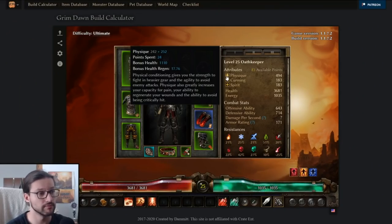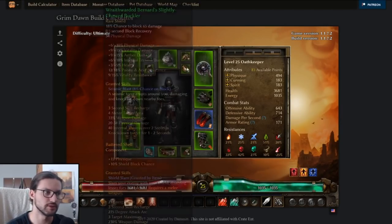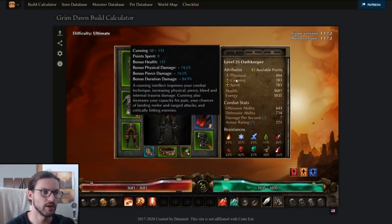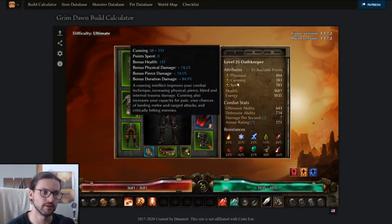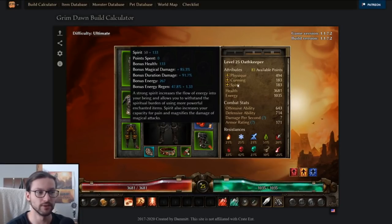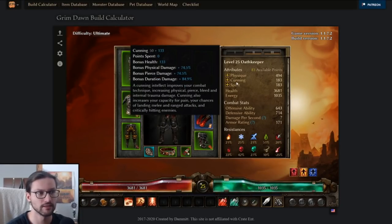For attributes, just follow the general rule: put all points into Physique unless you need Cunning or Spirit to equip gear. So that's 24 points into Physique, zero into Cunning, zero into Spirit for me in this example. If you need more Cunning or Spirit to equip some gear, feel free to put some points there while leveling. Also if you're focusing more on physical damage, you could put a little bit more into Cunning.